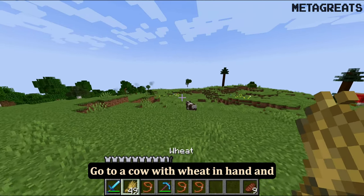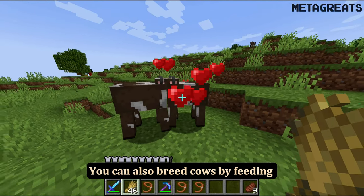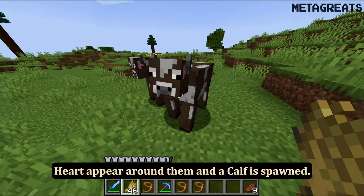Go to a cow with wheat in hand and right-click on them to feed them. You can also breed cows by feeding two cows next to each other. Hearts appear around them and a calf is spawned.